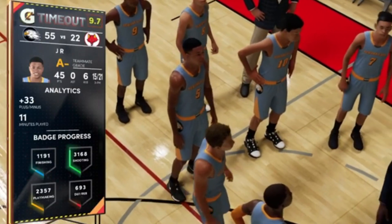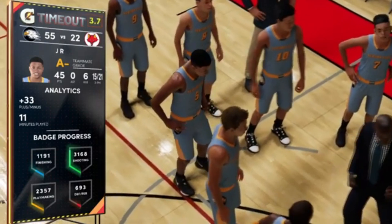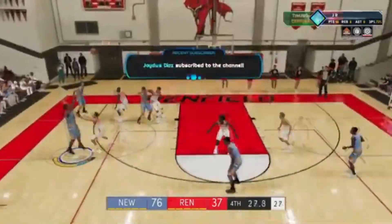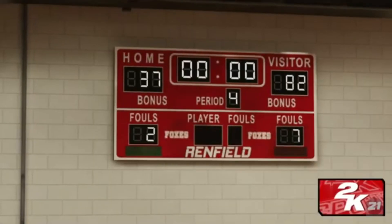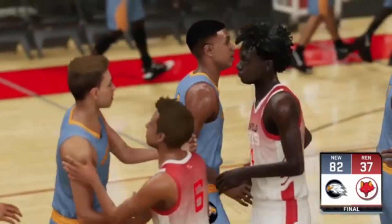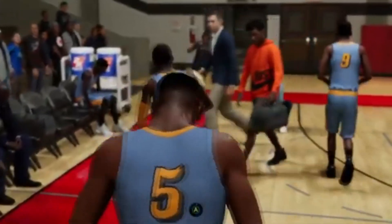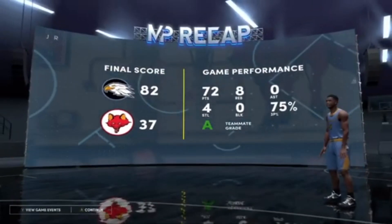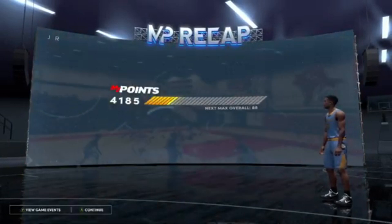We are going to try to play the best game possible in order to get the most MyPoints and badge progress within one game doing this glitch. We can keep on repeating this glitch regardless of which console you guys are on — you just need to follow a few very simple steps. Now that we are at the end of the game, within 30 seconds of it ending, we are going to need to let the game end. Once the game ends, there's going to be a cutscene where your player gets hurt in the very first high school game — that always happens. Just ignore that and once you're greeted with the MyPlayer recap, make sure you follow along closely.